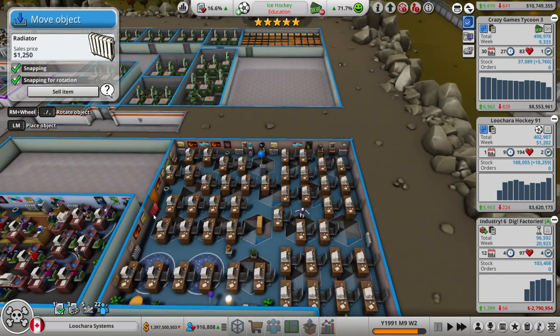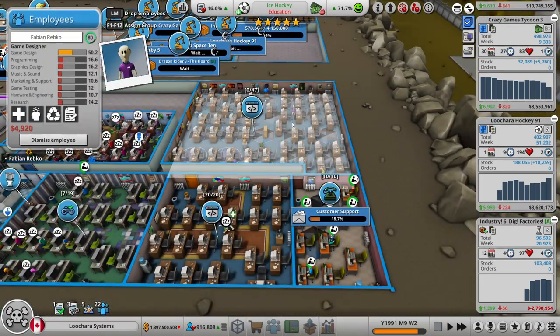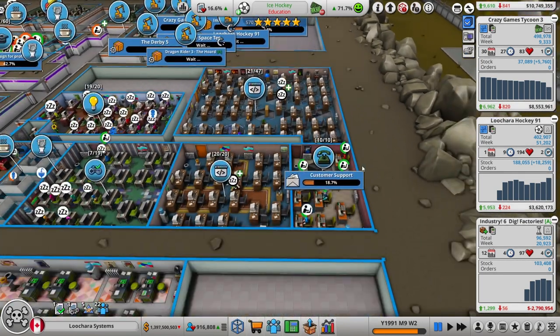We're going to swap the secondary development team and the primary development team essentially. We're going to expand this room greatly so that we can fit a whole bunch more desks in here. There's a lot of people we can fit in there now. We managed to swap them.